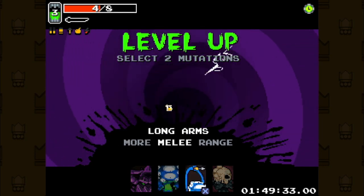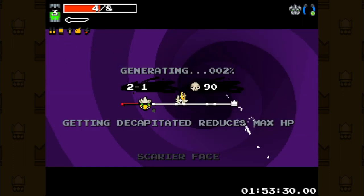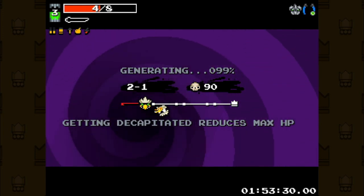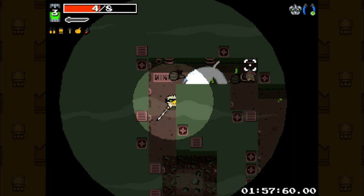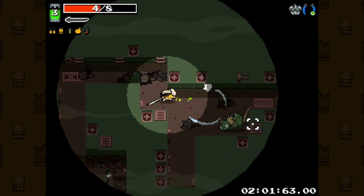I pick up long arms and scare your face. This lets me one-tap the rats at a safe distance, making the sewers a lot easier for us. But we're also hitting the point where some enemies are taking many swings just to take down.